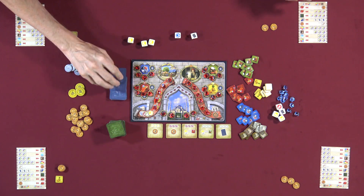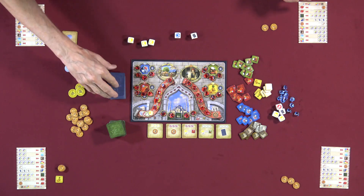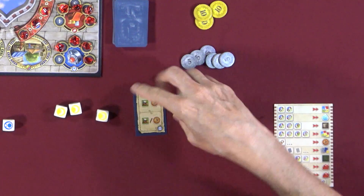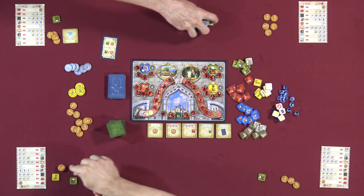Lincoln flips a Bizarre card: he gets a green goods marker and three lira. Everyone else can take either a green goods marker or three lira. Dave takes three lira, Nicky and Mike each take a green goods marker. The mosque tile that was purchased gets set aside to activate next turn.